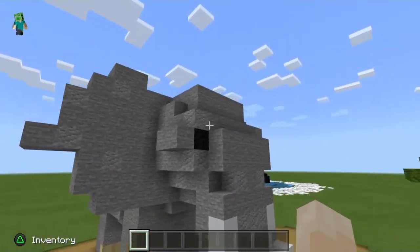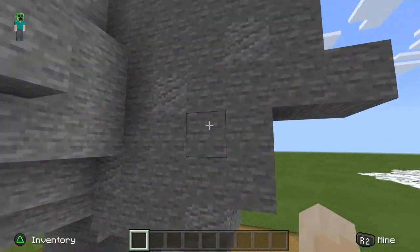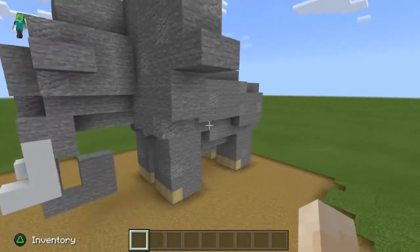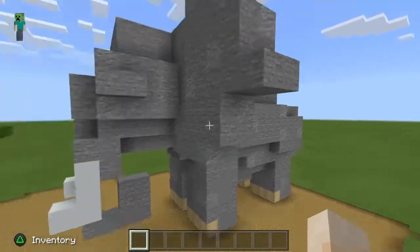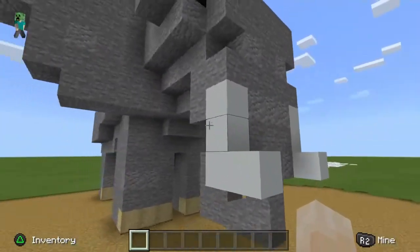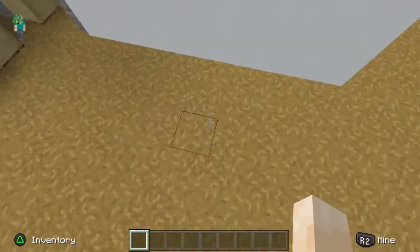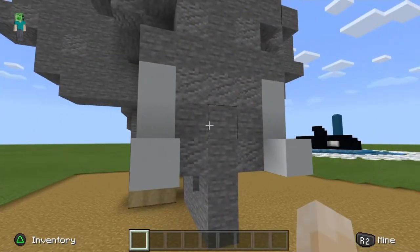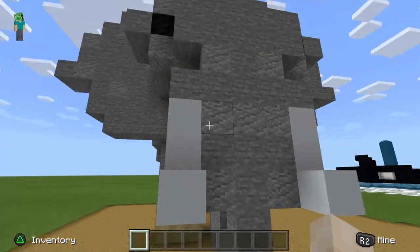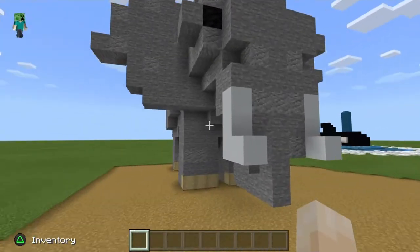For his body, I went ahead and used mainly stone with some andesite mixed in there, just to add a little more detail to it. His eyes I just did with blocks of charcoal. For his tusks, I did some smooth quartz. Originally I had the tusks going all the way down to the floor, but that looked more like a mammoth to me rather than an elephant. Looking at more pictures, elephants definitely have pretty short tusks.